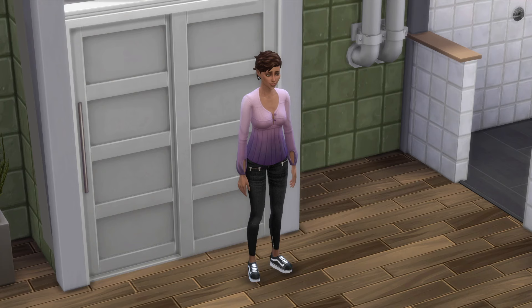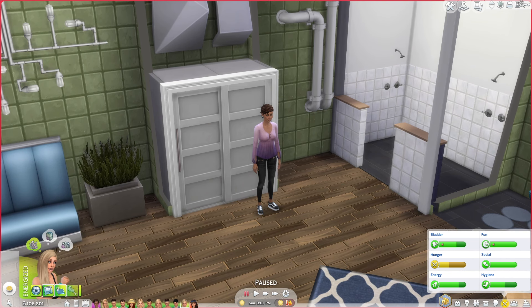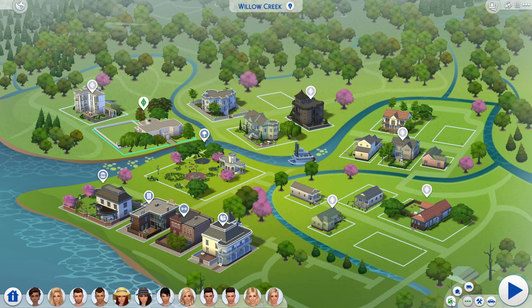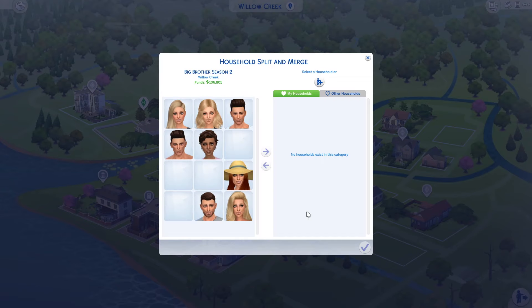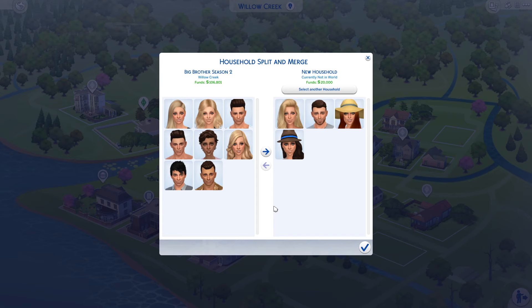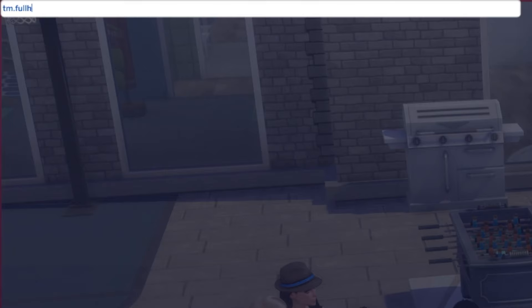If that's not good enough and you want Full Edit Mode, no problem. What you have to do is first go to Manage Worlds. Once you're in Manage Worlds, click on your household, and then click on the Move button. You're going to have to move all the Sims above eight out of your household. After that, you can edit them in CAS. Once you've finished the edits you want, simply go back to the game and re-add them the same way you did initially — TM.fullhouse, and then the first and last name of the Sims you want to add back.